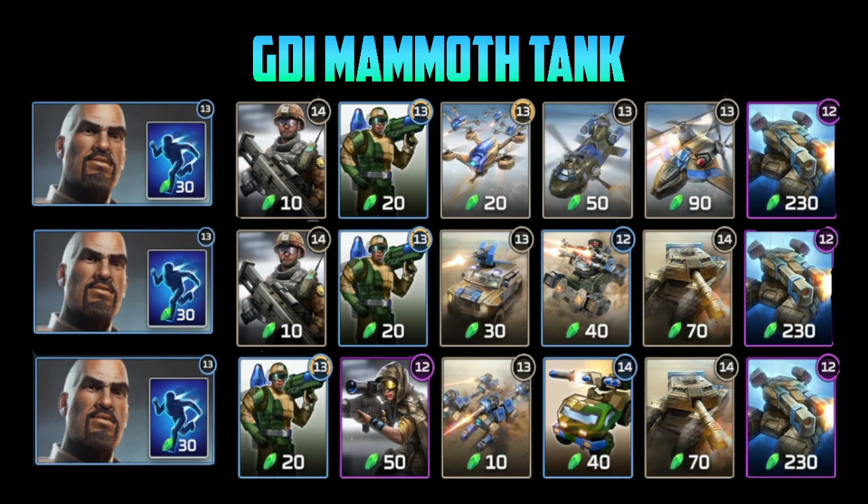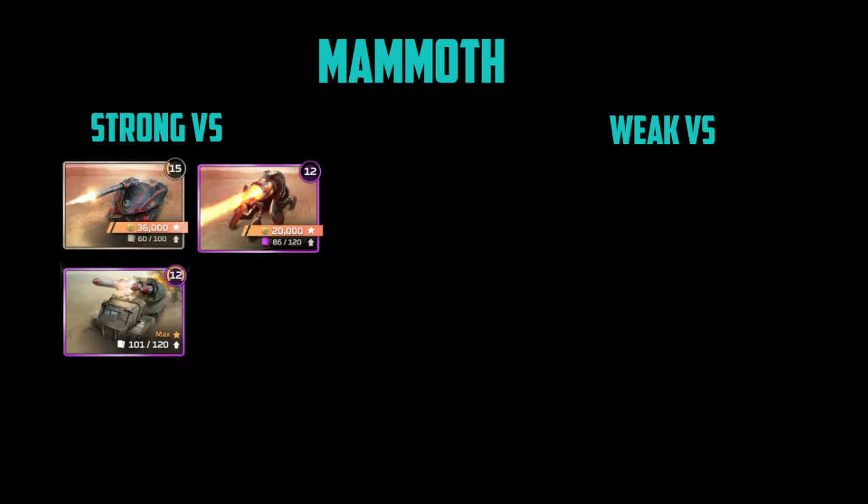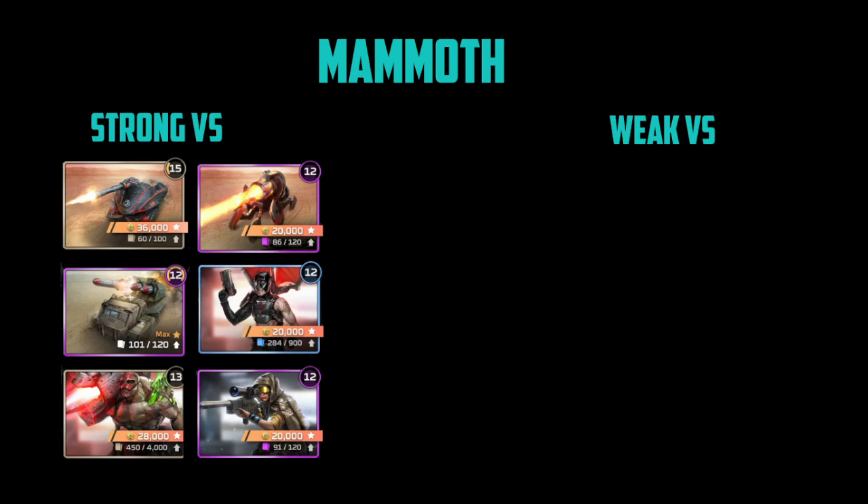My favorite variant is still the top one. I believe the Hammerhead is a better support unit for the Mammoth Tank than the Slingshot because the Hammerhead is much more mobile — and that's really what you want with the Mammoth Tank. You want your support units to follow it around and let you pressure your opponent's harvesters and base. The Mammoth Tank is basically strong versus all of tier one and most of tier two — strong versus War Factory and Barracks. It's less strong against Air Tower, but Hammerhead or Slingshot in the deck will dominate the Air Tower.